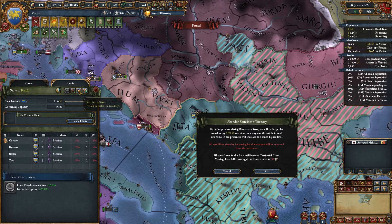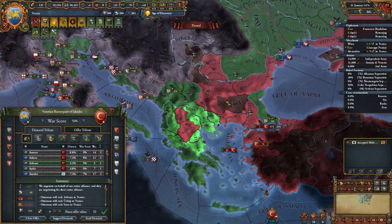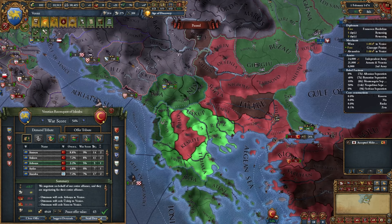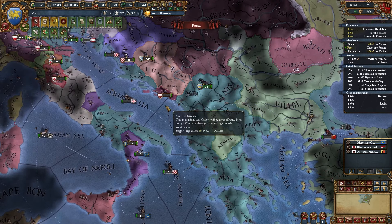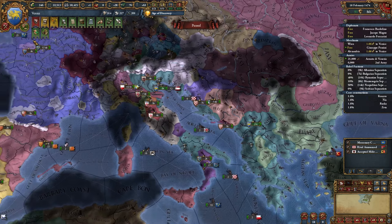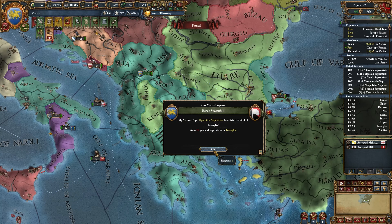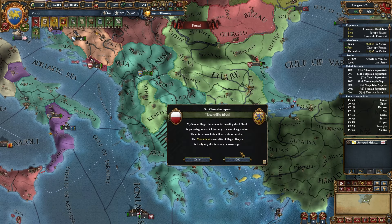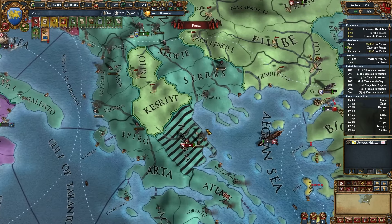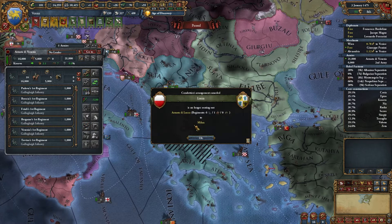I need to make a weird defection play - maybe targeting Bulgaria. Going for the defection play. Ending the war with Serbia, just taking the Relaxation peace term. I'll unstate, concentrate cores, and take the surrounding provinces so Bulgaria and Byzantium can defect. I'll get rid of the independent army. Not rebuilding my navy because I'm stubborn - if the mission tree says build navies, that mission is just not completable and that's what it is.